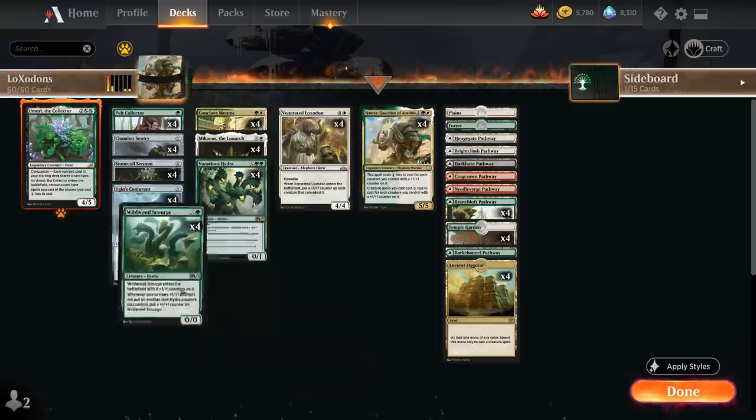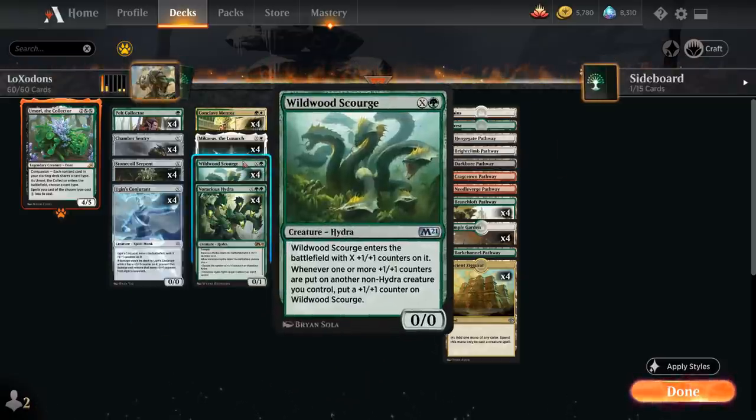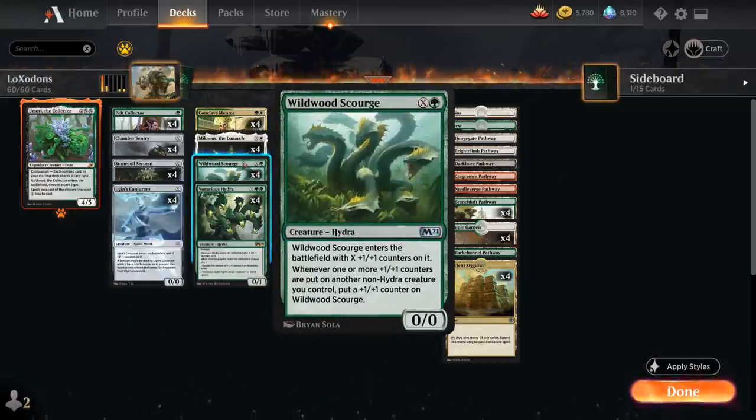Next we have creatures with X in their casting cost that we can't really run on turn 1, including Wildwood Scourge, which we cast for X plus green. The Scourge enters with X +1/+1 counters, and whenever one or more counters are put on another non-Hydra creature we control, we put a +1/+1 counter on the Scourge — so it can quickly accumulate extra counters.